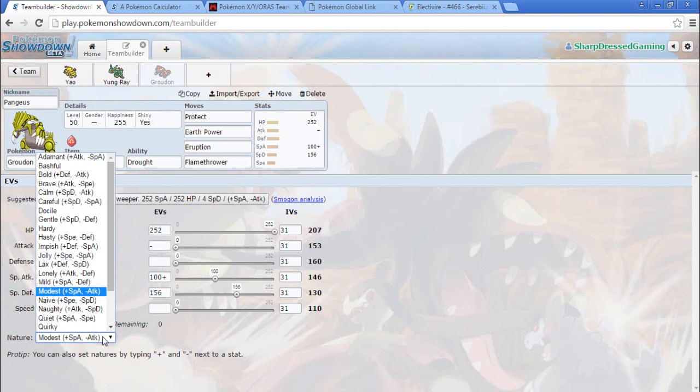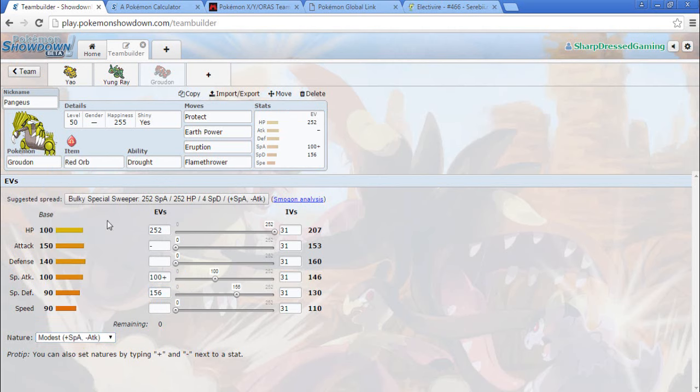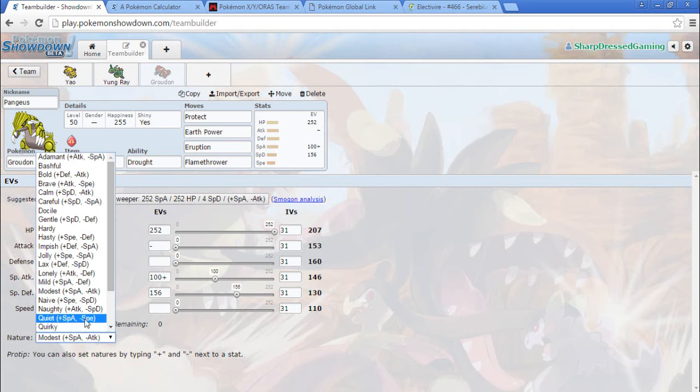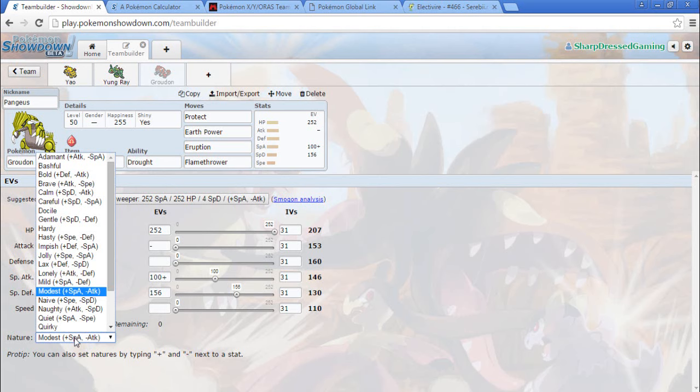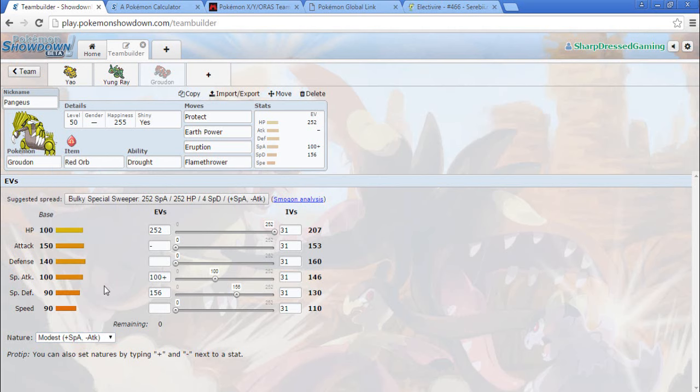We're going with our patented 252/100/156 spread with a Modest nature. Actually I want to go Quiet for Trick Room support. For right now let's go Modest. I should go fast and not worry about Trick Room. Let's just assume our Groudon is going to underspeed things, so Tailwind — maybe Trick Room — with Electivire and Rayquaza. I don't want Trick Room but maybe.